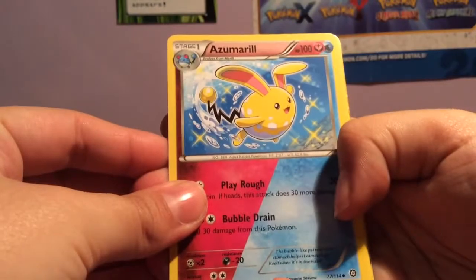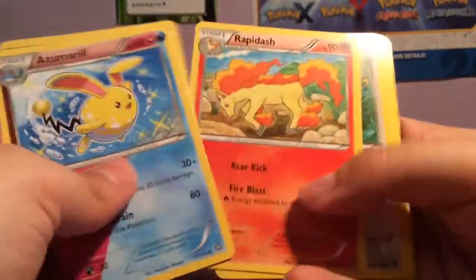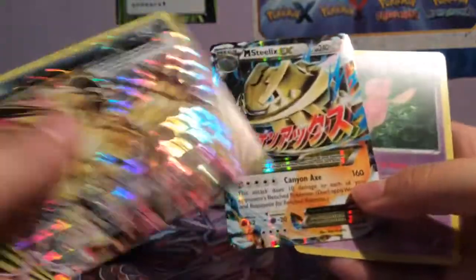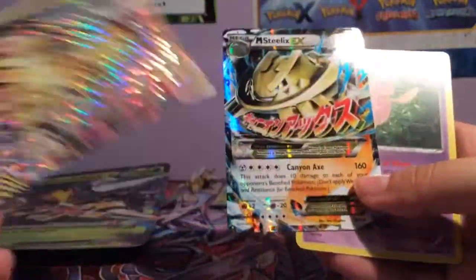I didn't see what it was — yay! I think we got a break card in this. That's nice — we have Volcanion Tool Break and Volcanion. So overall an average haul: we got a Break, Mega Steelix, and a mirror. Pretty sure I have all of these cards besides Volcanion Tool Break, but it's better than getting nothing so I'm not complaining.